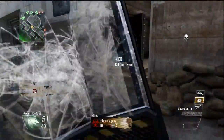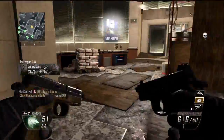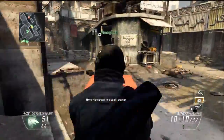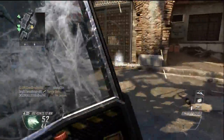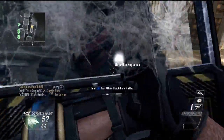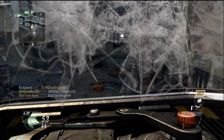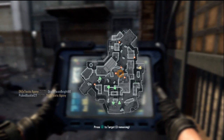Since you're playing Kill Confirmed, make sure you get those tags — those tags give you a ton of points. Take what belongs to you, those tags are yours, you have the power. Make sure you get them, because that's how you're going to get your scorestreaks. Scorestreaks are going to get you kills, kills are going to make you do well and feel good about yourself.